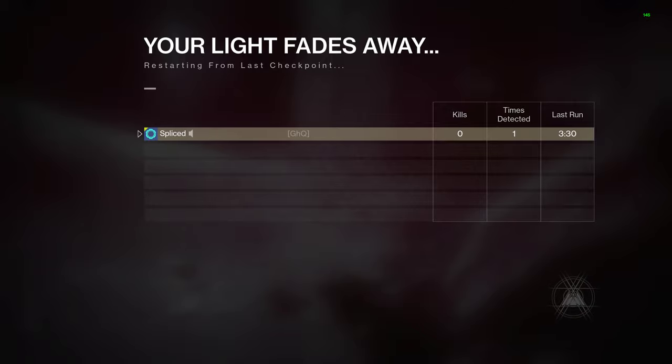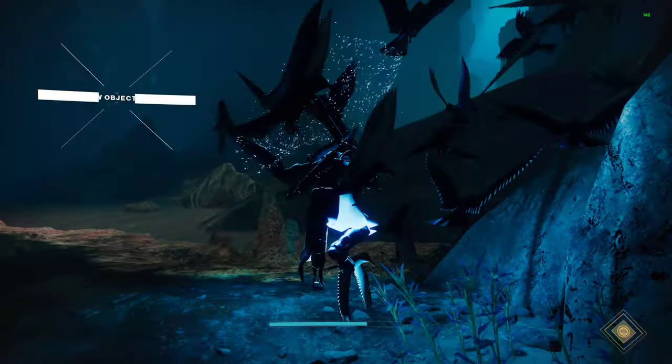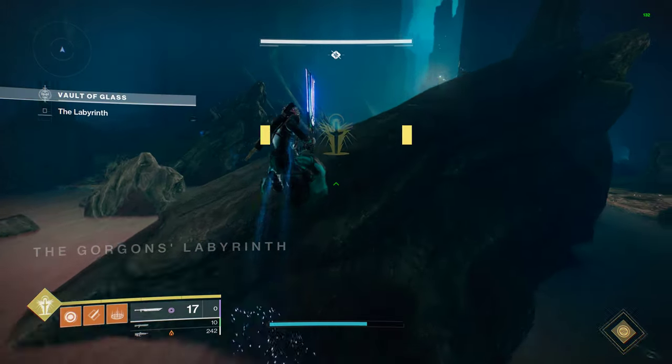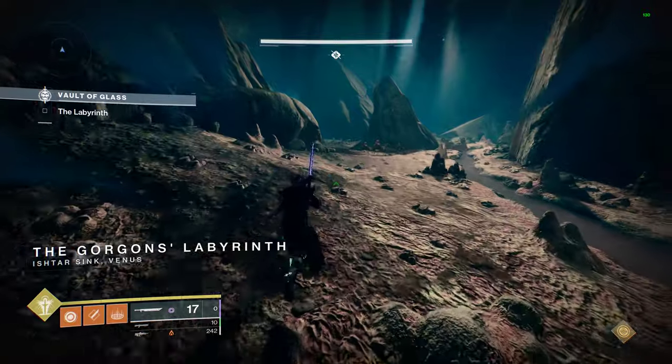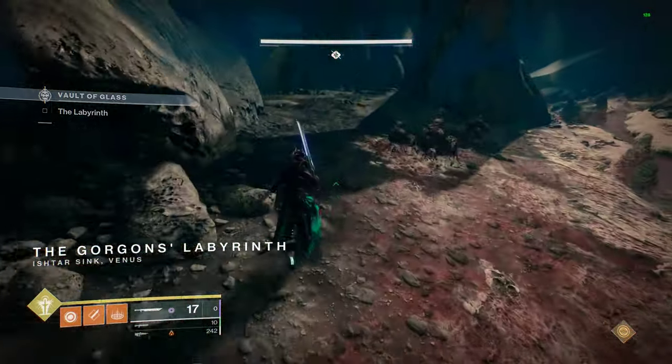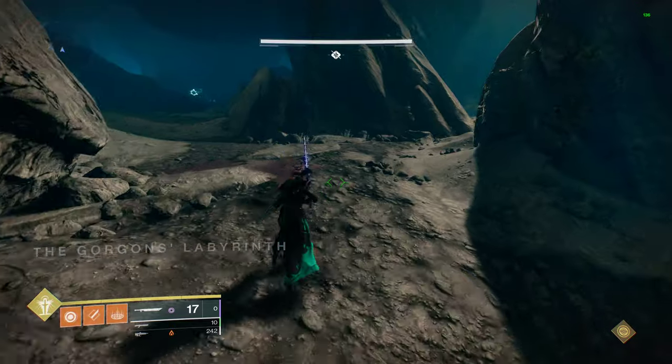I also recommend, if you're using this strategy with a team, to call out what you're doing. Call out that you can jump over this rock, you can double jump and sprint right now. Have everyone stop on this shadow, and from here on out, no more sprinting.